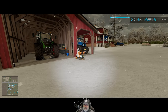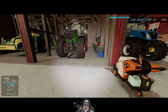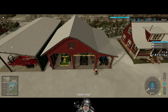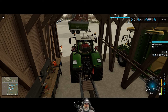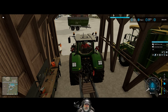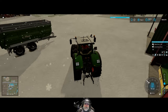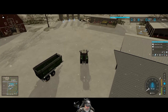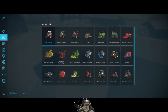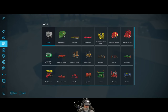We need to get ourselves a slurry tank — not an applicator tank like what we already own, but an actual hauling tank. We're just going to lease it and take it over to our biogas plant. If you look at our money, we're almost at a million dollars, which is just fantastic. Let's go into here and find some big tankers.